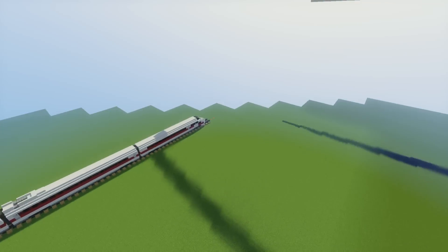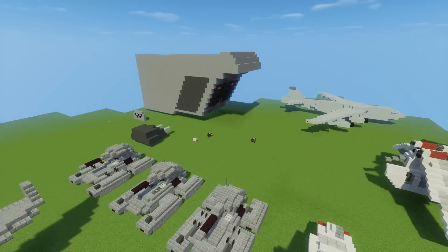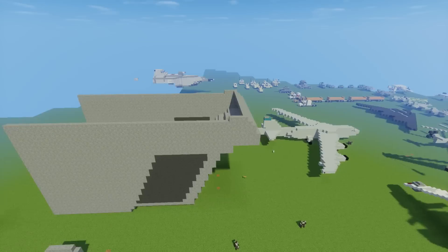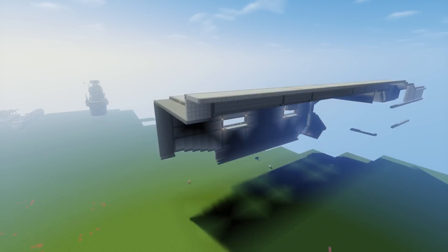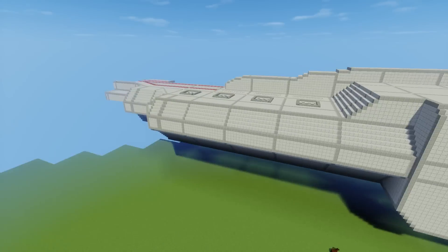Right here is a Deutschbahn ICE 3 train — I did have a tutorial on this. And here was a Halo frigate that I was going to build but never really got to. At the time they really had some nice Halo frigates available. And here is the prototype spaceship that I had, but I stopped working on it.